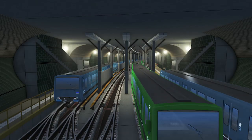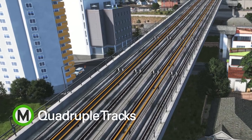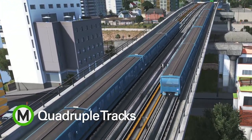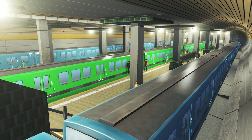Metro Overhaul version 9 has a big new feature: quad tracks. If you have a line that's too congested for just two tracks, building a local and express system can help you get your sims to where they need to go faster than ever. Sims will use both local and express trains and will even transfer across the platform to other trains if it's going to speed up their trip.